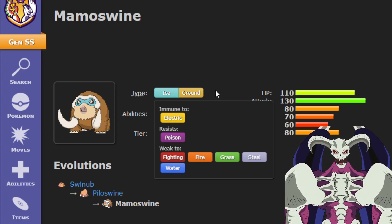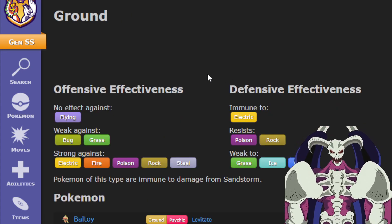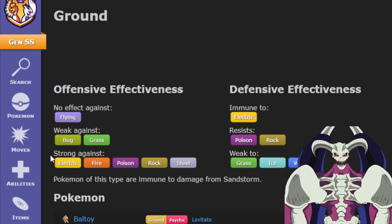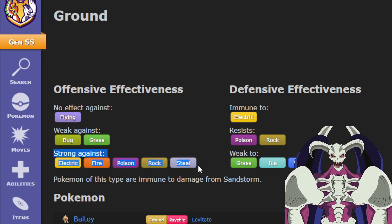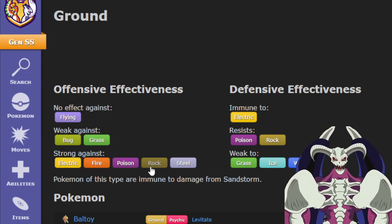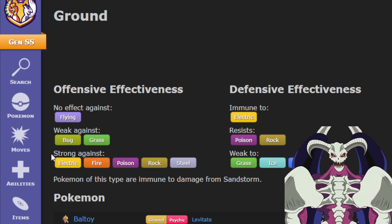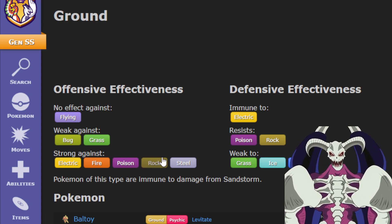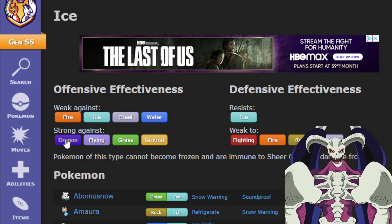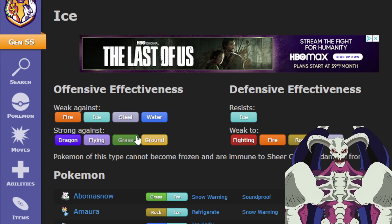However, Ice and Ground are some of the best offensive typings in the game. Ground is in my opinion the best offensive typing — it is tied with Fighting for the most types that are weak to it, being Electric, Fire, Poison, Rock, and Steel, and some of these are really common typings. Ice also hits a lot of very common types like Dragon, Flying, Grass, and Ground.